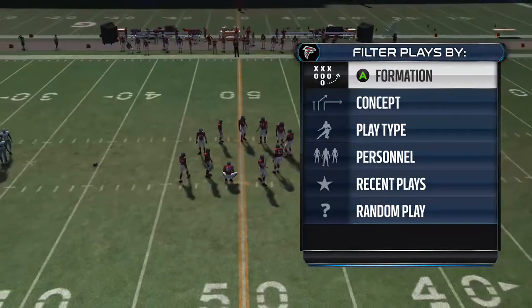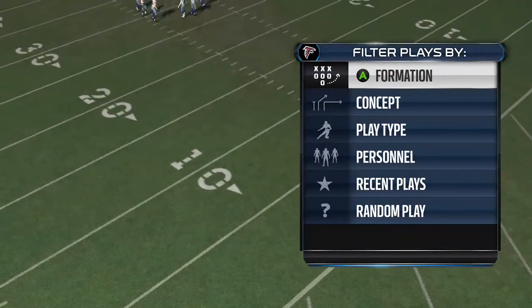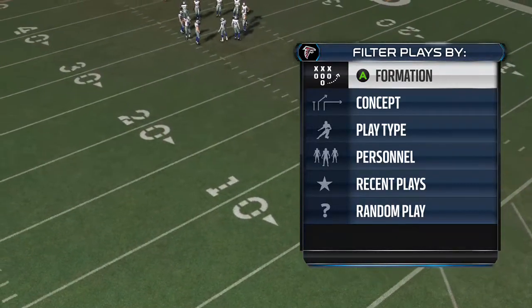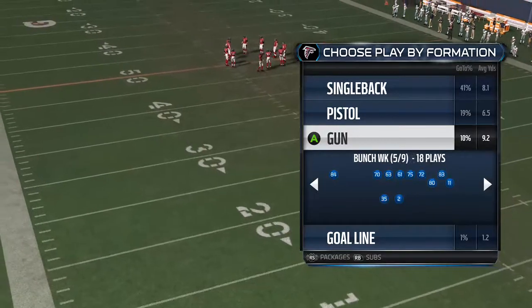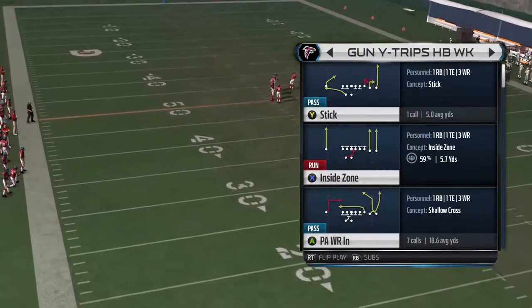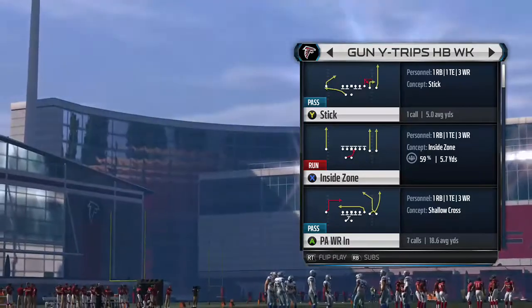Welcome to Part 3 of the guide on how to beat Cover 4 with the Broncos playbook. We're going to start off at number 68 with the Gun Y Trips Halfback Weak. We'll go through all the gun formations and then do empty, kind of going from there. The first play we're looking at is the Stick.